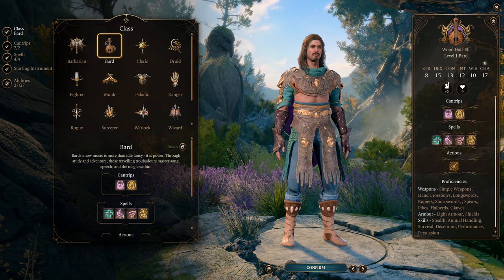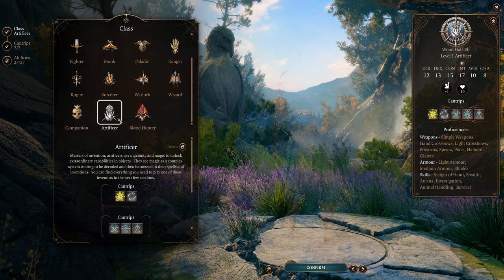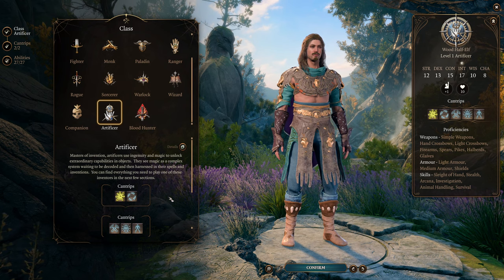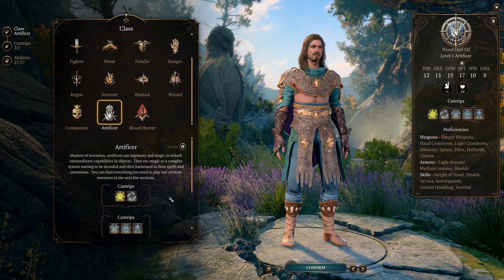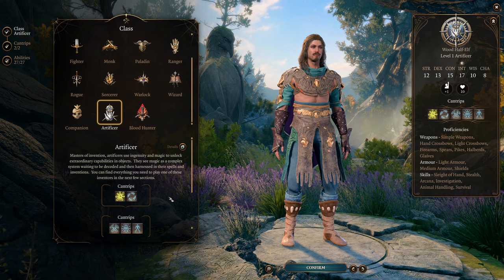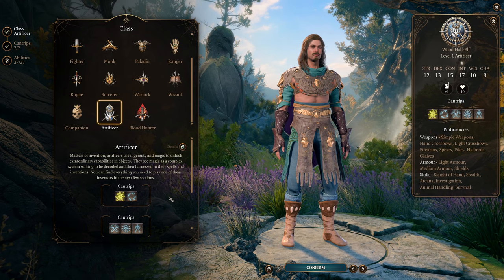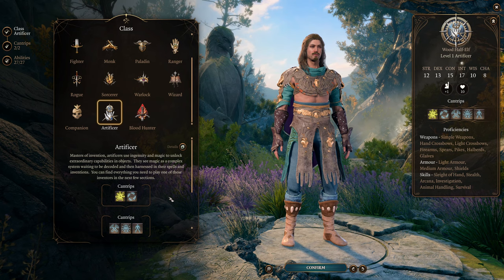Without further ado, let's get into the build. We're going to be kicking things off with a bit of a weird one — we're starting with Artificer. I want to take a 1-level dip in Artificer. This is optional, but I wanted to start with it because it's going to give us something I think is quite important for the build: Firearms proficiency. I actually want to use blunderbusses and flintlock pistols that pirates were known for, alongside cutlasses and dueling swords.